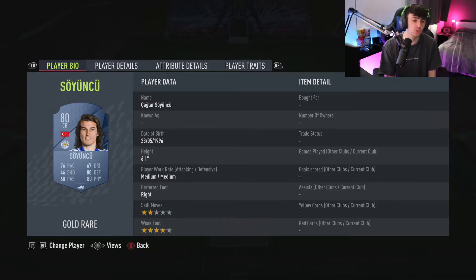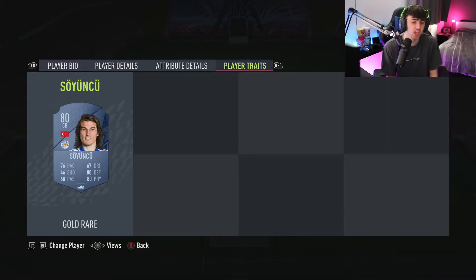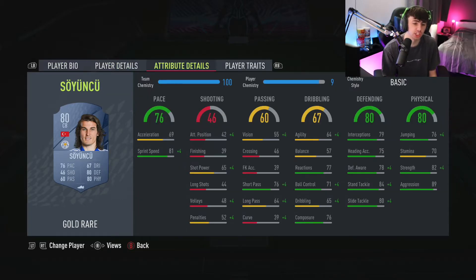At center back, I'm going to attempt to say his name — he's got a great card: 76 pace, 80 defending, 80 physical for an 80-rated player who goes for literally 1,000 coins. He's got medium/medium work rates so he just sits back in defense nicely. At six foot one, he beats a lot of players in the air. His sprint speed is actually about 85 once he's on 10 chemistry.